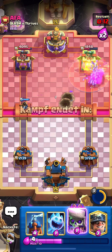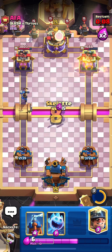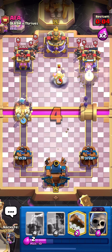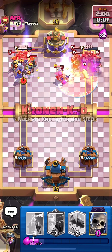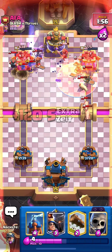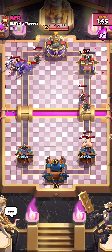He goes Mortar, which is fine — it'll just die. I'll split Skeletons. His last card is Evo Recruits, so I'll Poison the Mother Witch. They chain — I'm pretty sure they're not gonna die. At the left lane they're gonna take the tower. I'll take that win!